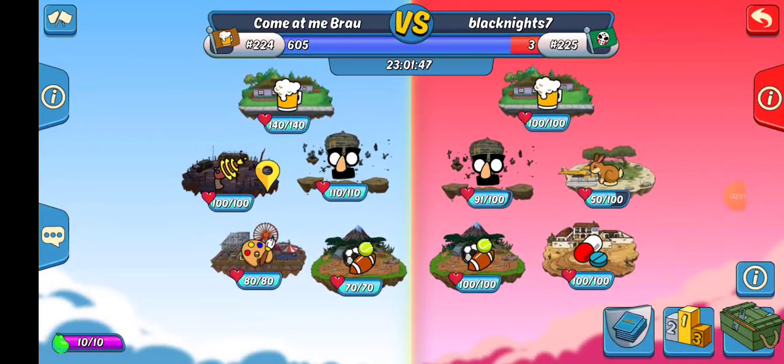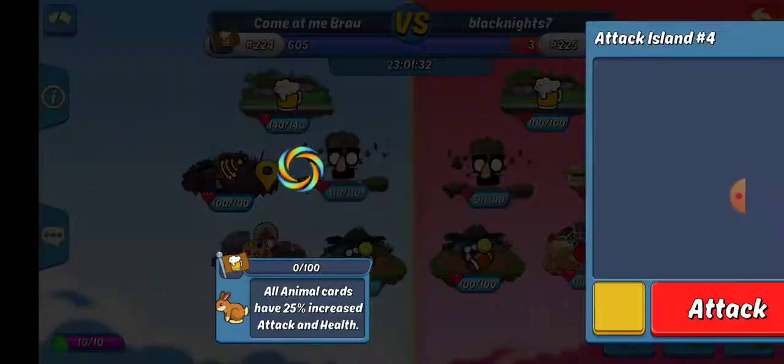What up everybody, Jimmy here. We got Siege this week. I jumped in, come at me bro. We're going up against Black Knight 7. We've got the Animal Island as our first target, so I'm going to go take some hits on that because I haven't had a chance to do Animal in a while.